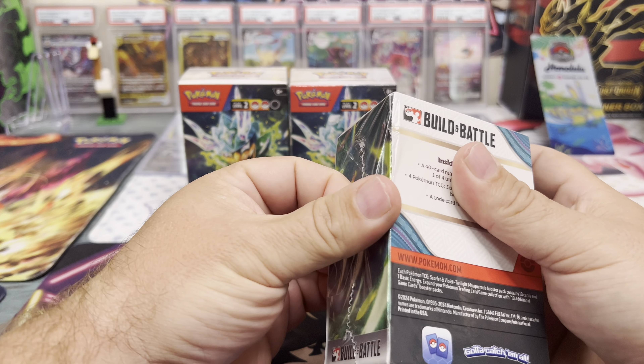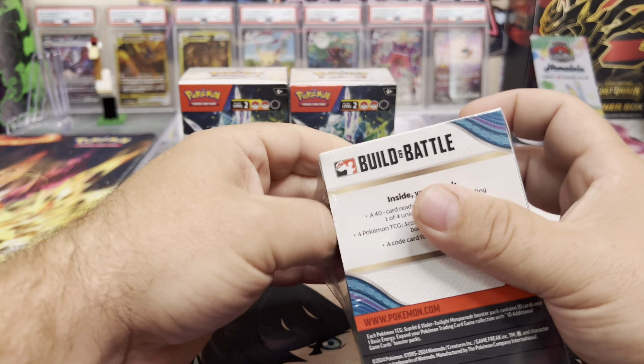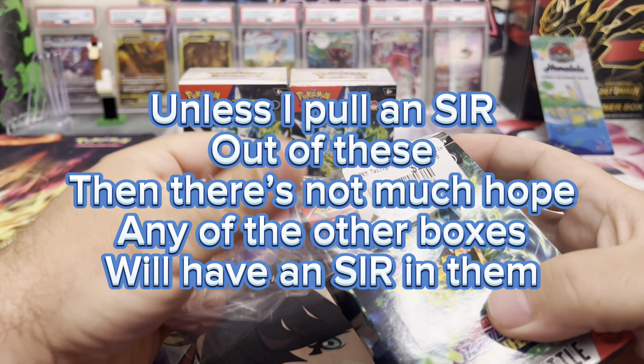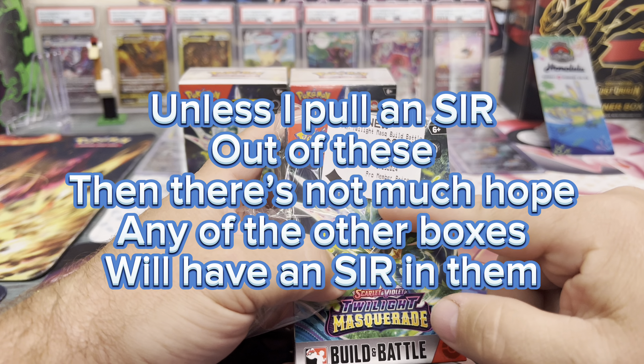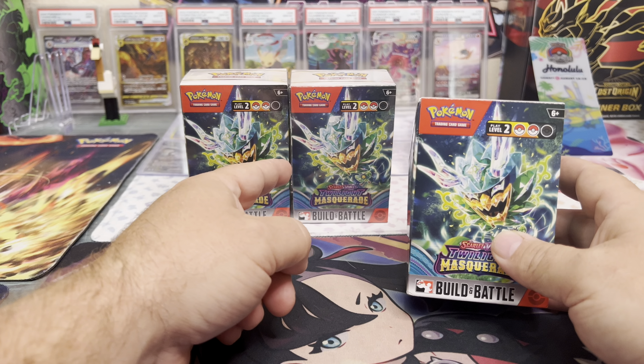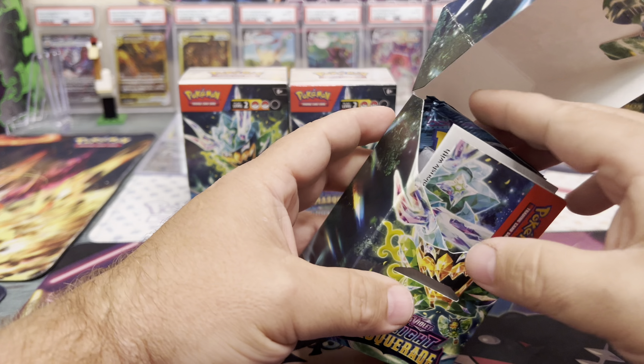There is a promo card in here too, which we need for the binder — there are four different promo cards and hopefully we can get at least three of them. I might end up getting a few more before the sale ends. These are $20.89 each, so with the buy-two-get-one deal I got 12 packs for $40, which is actually a really good deal.